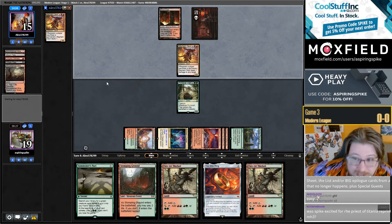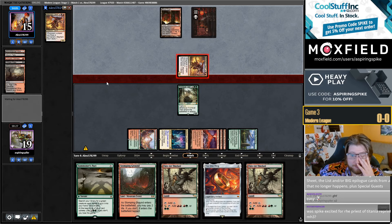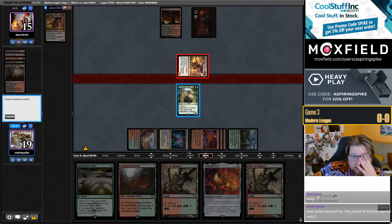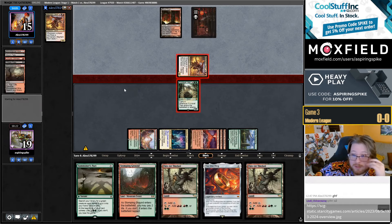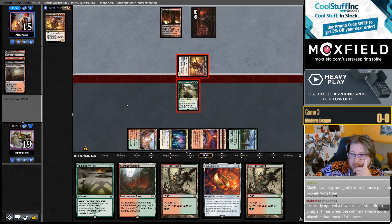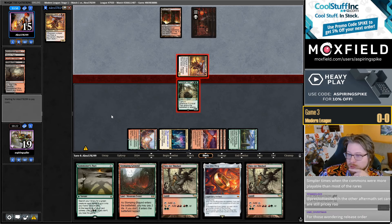Priest of Titania — at least we have that. They just don't really care if they bolt. I don't think they're very likely to bolt either. I'm going to block. I think they should not have Lightning Bolt in their deck post-board, so it feels like a bluff attack — but even if they have it, we don't really mind.